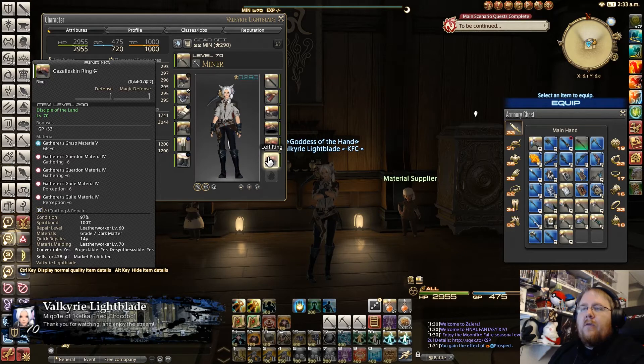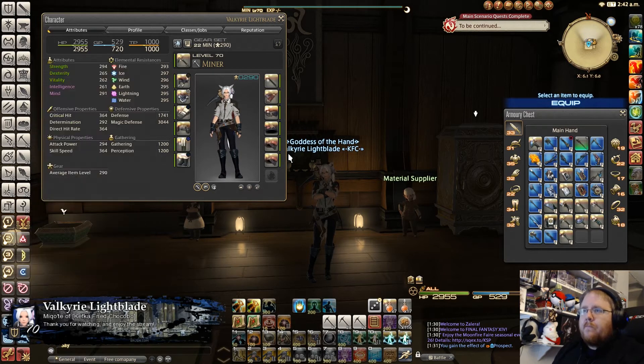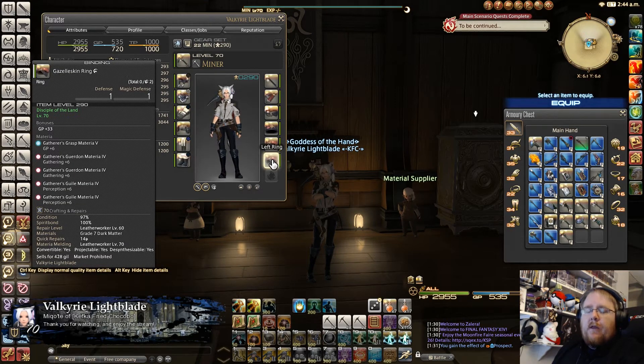With the accessories it's pretty simple — you can get them to cap very easily. For all five accessories, the build is the same: put GP+6 in and that's going to cap pretty much four items. One of them can cap at 11, not a big deal. Then they can both cap at 12 perception and 12 gathering using grade fours. Order doesn't really matter — perception first or gathering first — this is the best meld for these items.